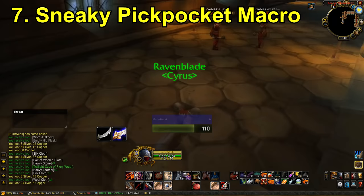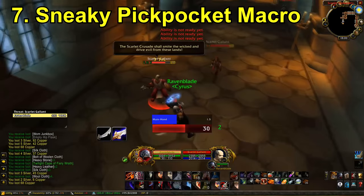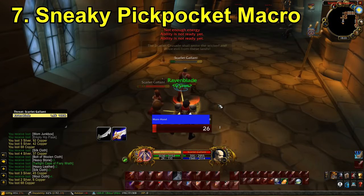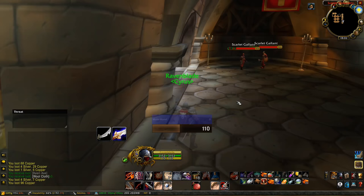It's much easier to pull off with Ambush because you obviously have to be behind the target anyway. If you use it before you actually get behind, as you can see, I looted 68 copper there. It's much easier to do with Ambush, but you can pull it off with Cheap Shot too — most of the time it doesn't go off with Cheap Shot, but sometimes it does.